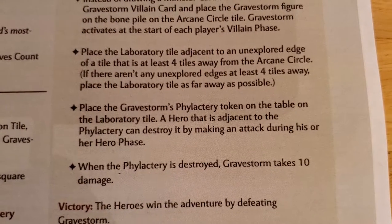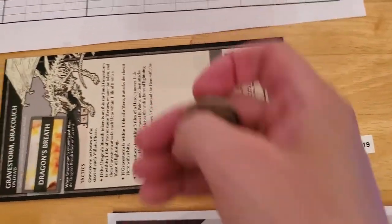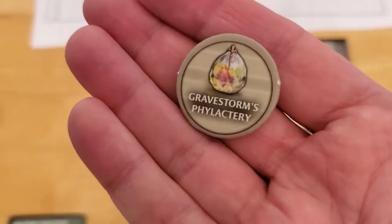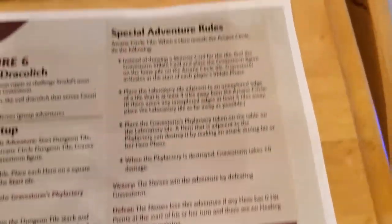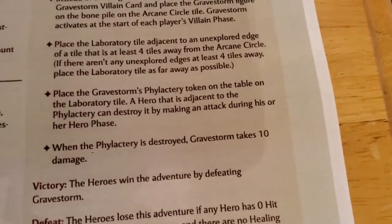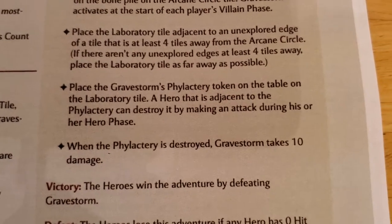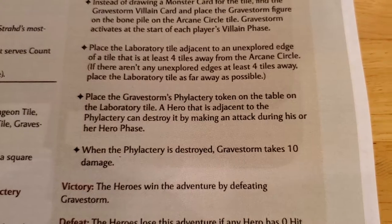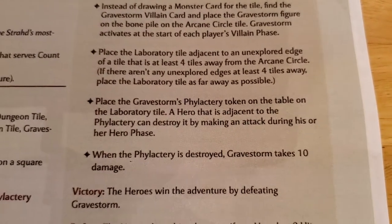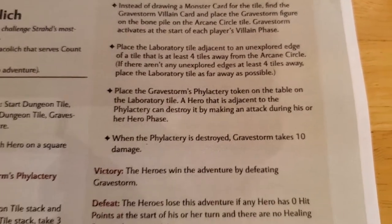Place Gravestorm's phylactery token on the Laboratory tile — that's this thing here. Basically when you take out the phylactery, Gravestorm takes an automatic 10 damage, which takes him halfway down. A hero adjacent to the phylactery can destroy it by making an attack during their hero phase. The phylactery doesn't have an armor class or hit points, so all you have to do is attack it — even if you roll a one, you still do the 10 damage to Gravestorm.